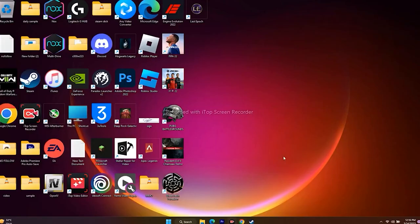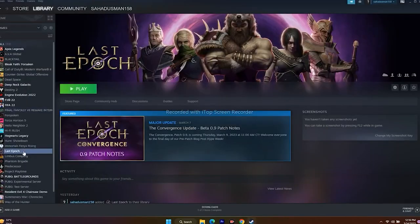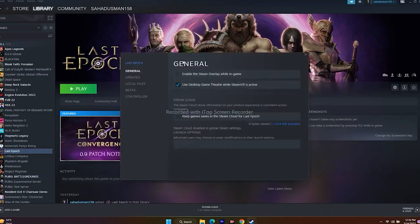Next one is disabling the Steam overlay. Right-click the game, go to Properties, and under General make sure the overlay option is unchecked (disabled). Also, in the Launch Options, enter the command -dx11 and try to launch the game. You can also try -dx12. If neither works, remove everything from the launch options and leave it as default.